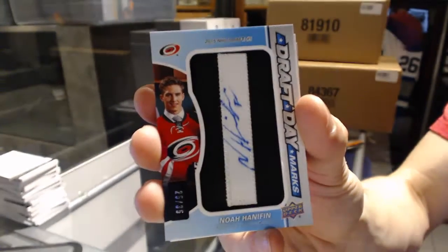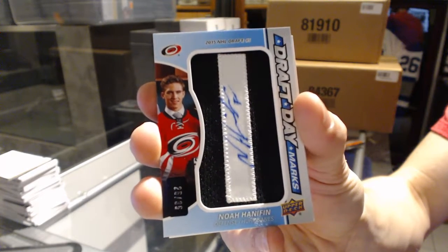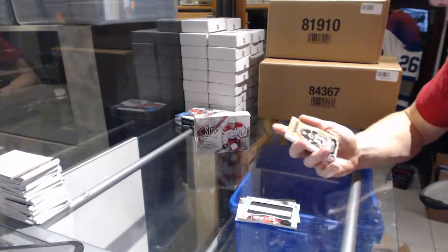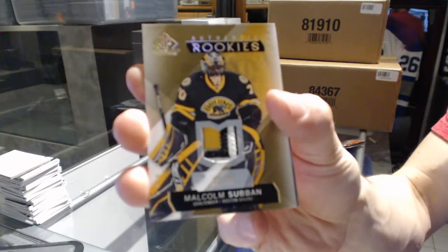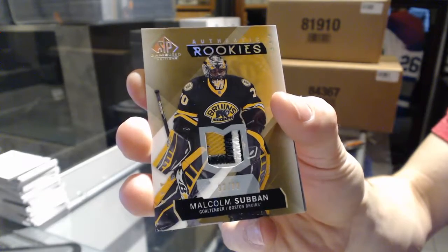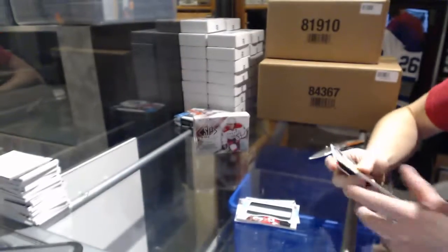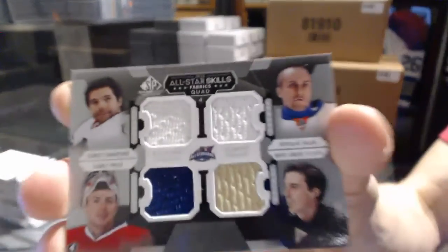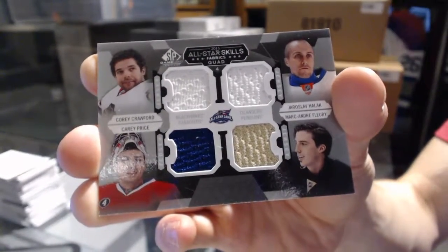Draft Day Marks Noah Hanifin. We've got a three-color rookie patch number 2 of 99 — Malcolm Subban. All-Star Skills quad jersey — Corey Crawford, Jaroslav Halak, Marc-André Fleury, and Carey Price.